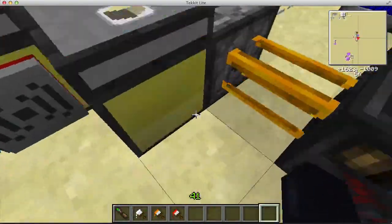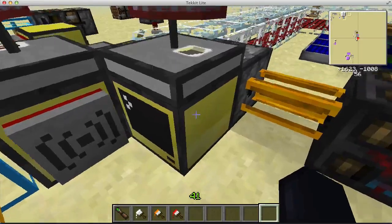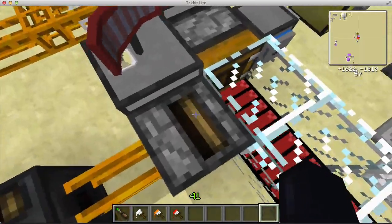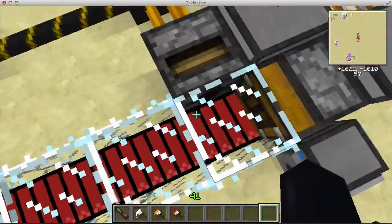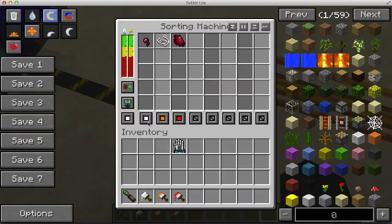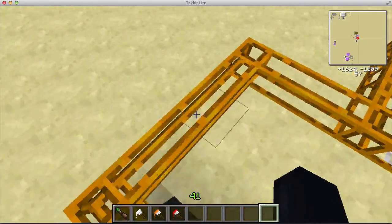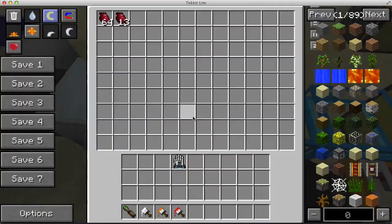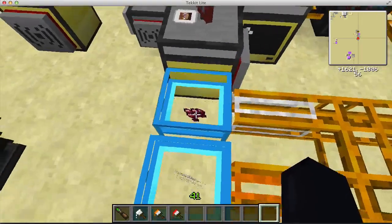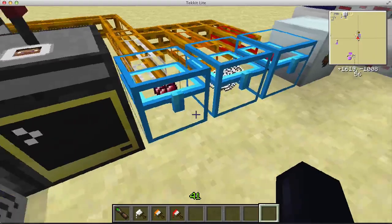Over here I have a sorting machine — it just needs blue electric power — and I have it with different colors. This setup is going to grab any item and paint it white. Then the medium shard is going to paint it red. They go through the tubing and the medium shard falls into its designated spot. Strings and any other blocks that get picked up come in there too, so they don't clog the system.